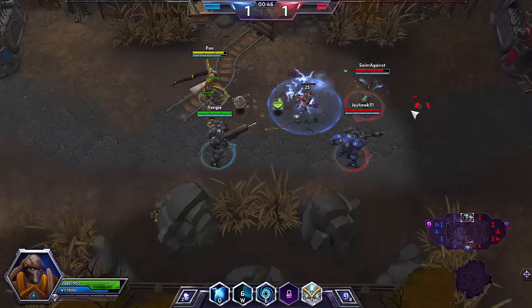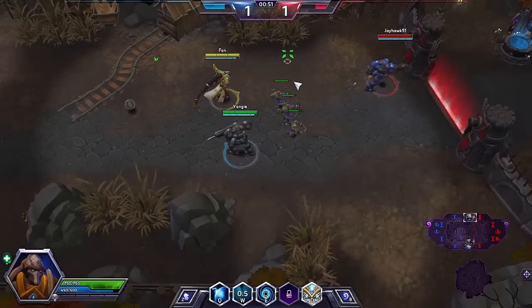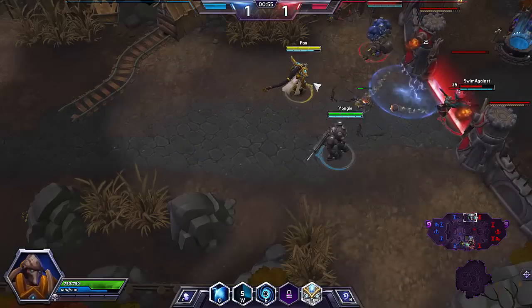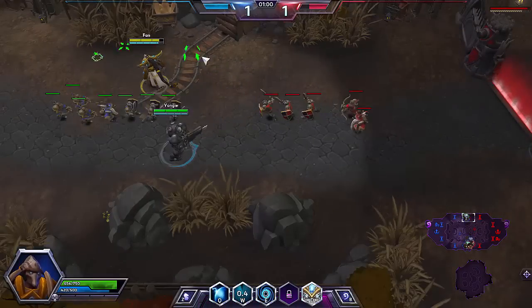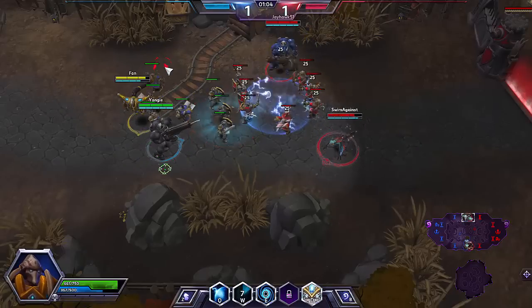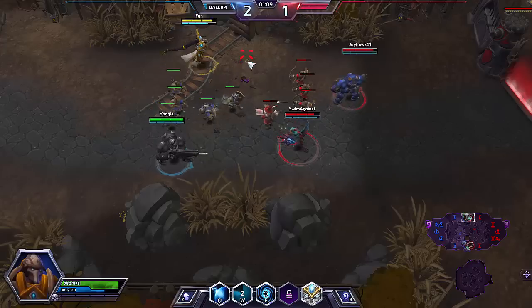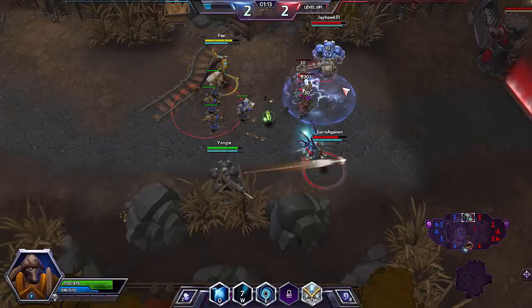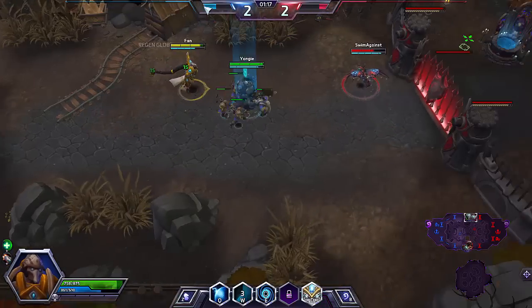In this case it looks like we have a 2-3 split on both sides. Generally what you want to do with Tassadar, really on any given map, is push as hard as possible but do so safely. You want to be pushing as hard as possible at all times, but also be wary of any ganks. If there are two roamers constantly missing from the map, that would be a situation where you wouldn't want to push super hard.